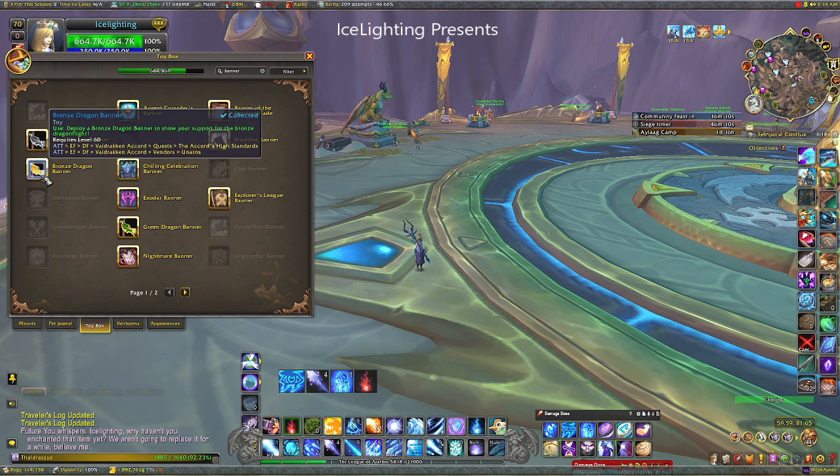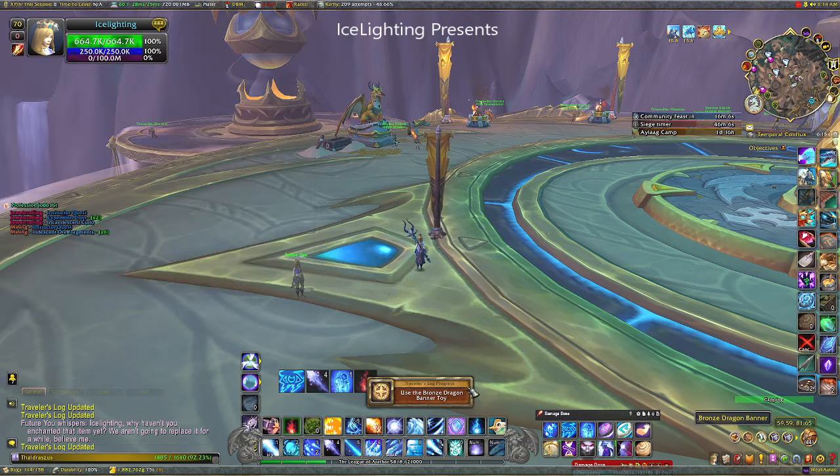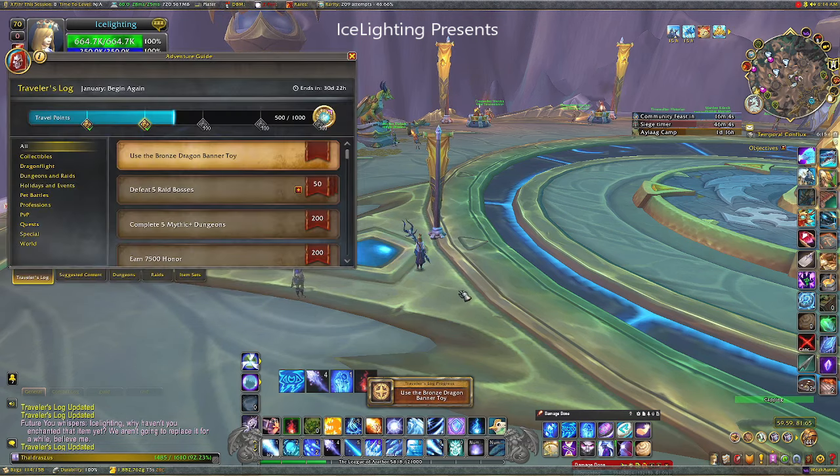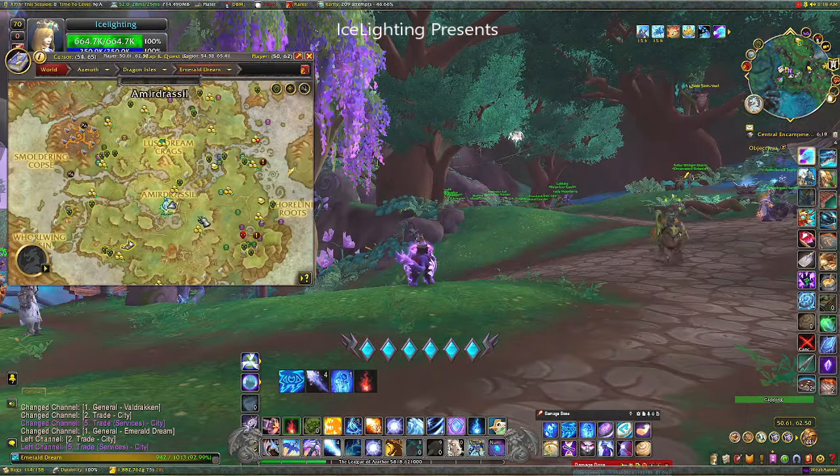Another toy - just type in 'banner' and you will find your Bronze Dragon Banner if you have it. It's from the Accord, so if you've been doing that and have high rep you can probably just go buy it. You do have to use it in the Dragon Isle though.